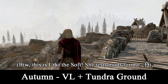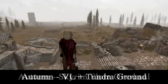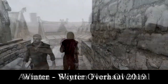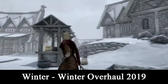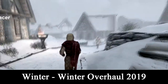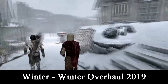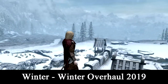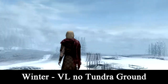My seasonal mods: for Autumn, Vivid Landscapes with the Gold Tundra Ground add-on, and Skyrim Flora Overhaul. For Winter, we have the Winter Overhaul 2019. By the way, this overhaul also makes days shorter and nights longer. I would recommend a snow mod though — normally I don't use one, but this mod probably should have one. If there is a next time, I will learn from my mistakes. I'm not using any plant mods for this season, but I am using Vivid Landscapes without the Tundra Ground add-on. Not that you can see it under the snow.